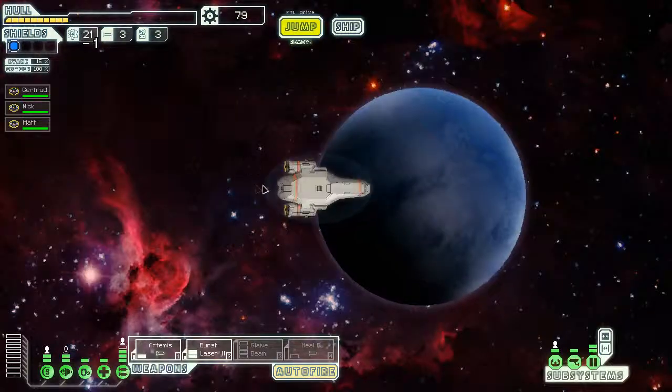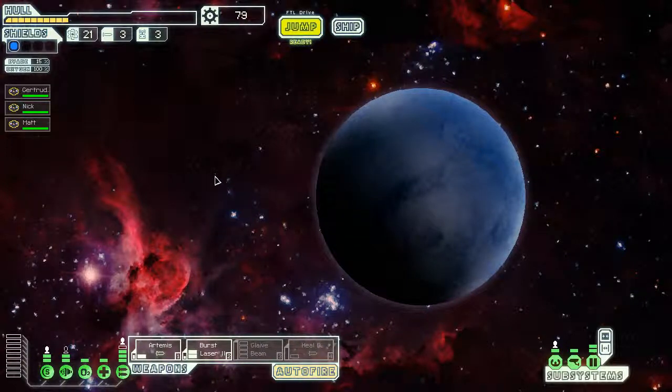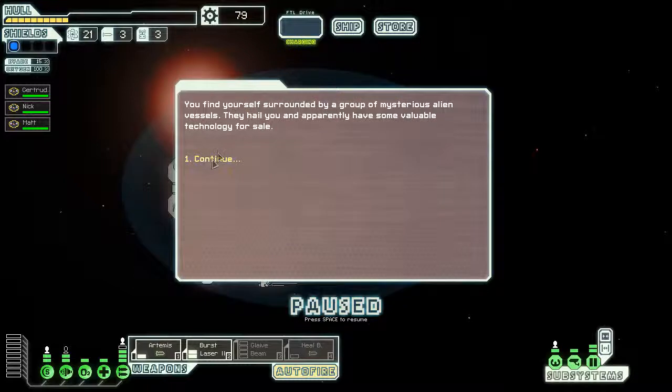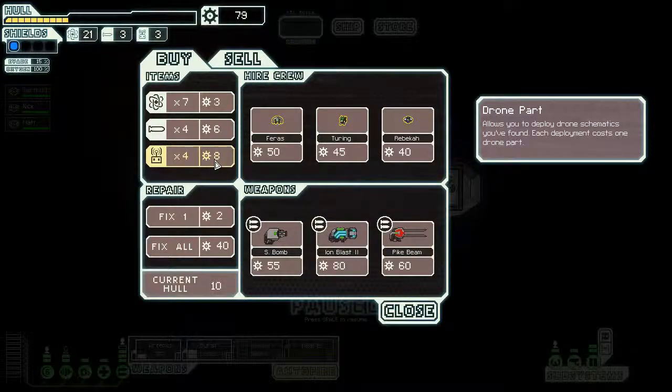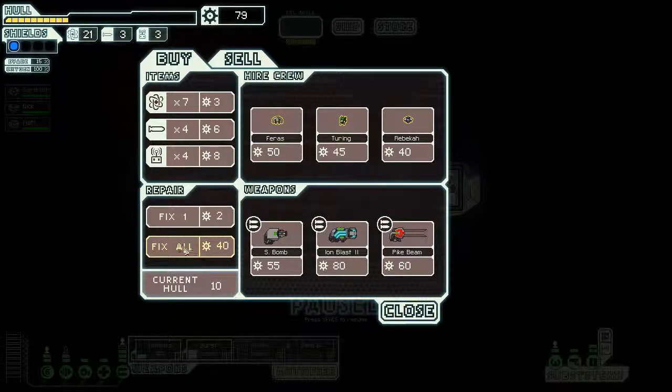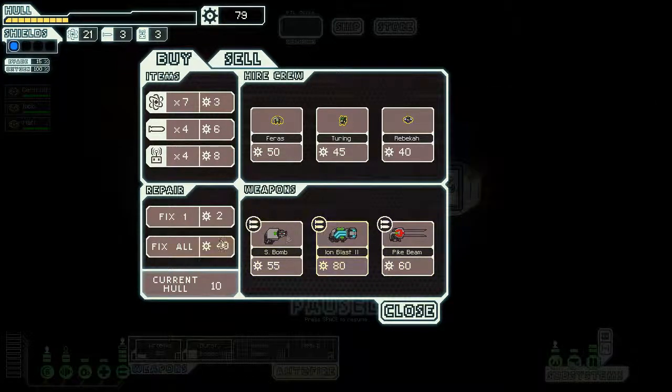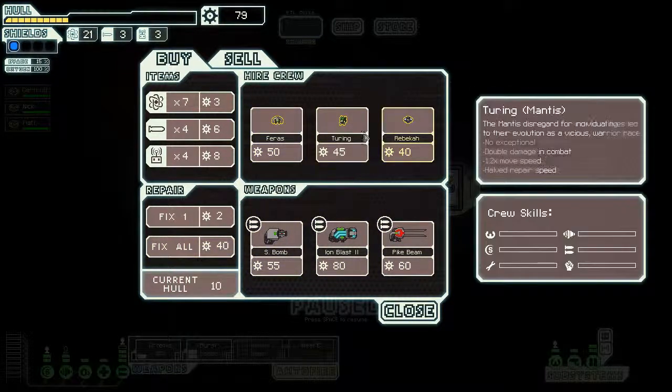Let's keep it going, nice and easy. You find yourself surrounded by a group of mysterious alien vessels. They heal you and apparently have some valuable technology for sale. 40 to fix all — that's quite expensive but it's worth it, definitely worth it. We could even buy another team member but I don't think we want to. As I said earlier, we're quite introverted — we don't like to interact with outsiders. Let's fix all.